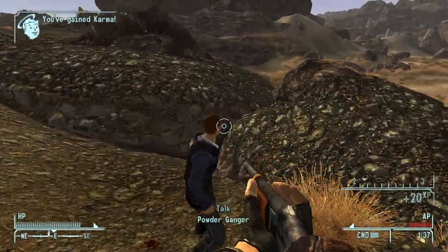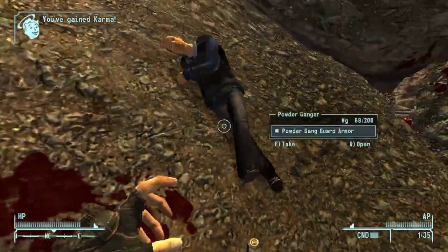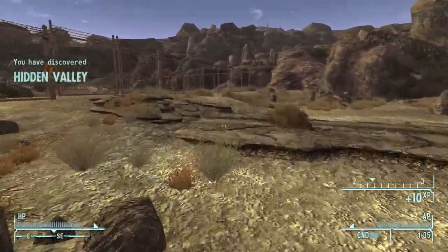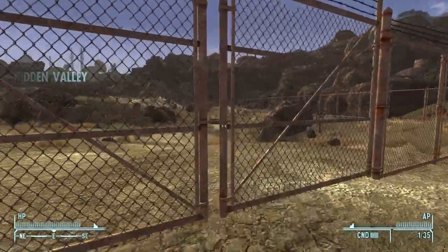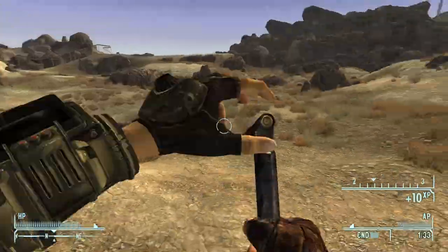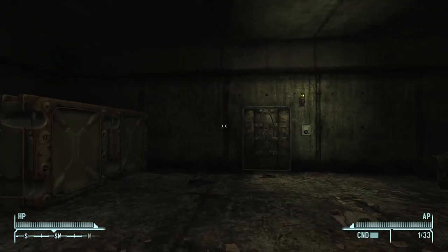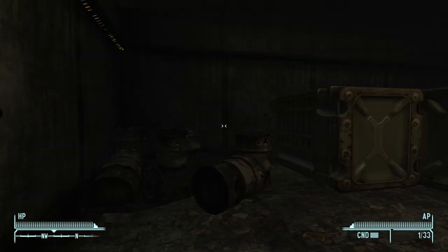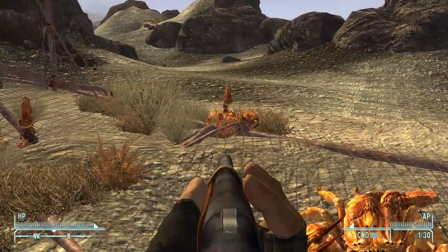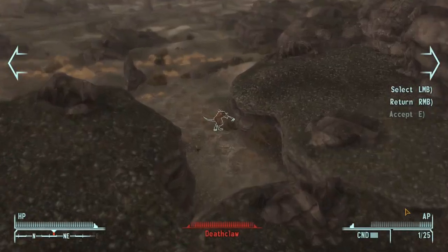I found some Nightstalkers on the way. The weird thing was one of them had a helmet on and died in one headshot, while the other one with no helmet did not. I discovered Hidden Valley and decided to hang out there for a little while, killing some Bark Scorpions for experience points — which saddened me because I actually like them. I also checked whether the Brotherhood was accessible early, which they were not, so that was an interesting little tidbit.